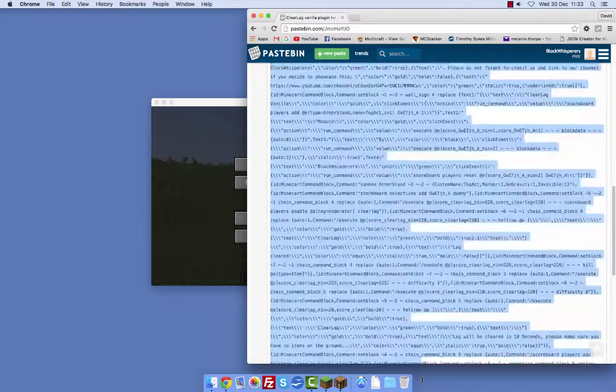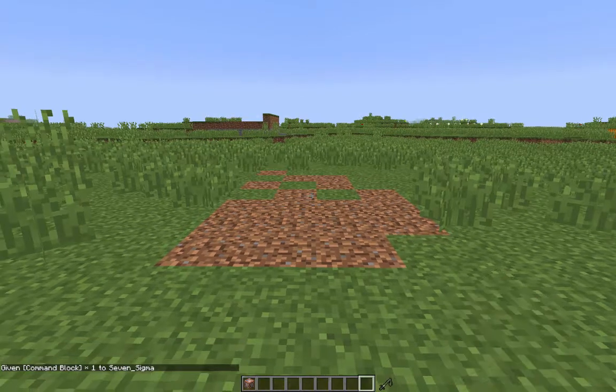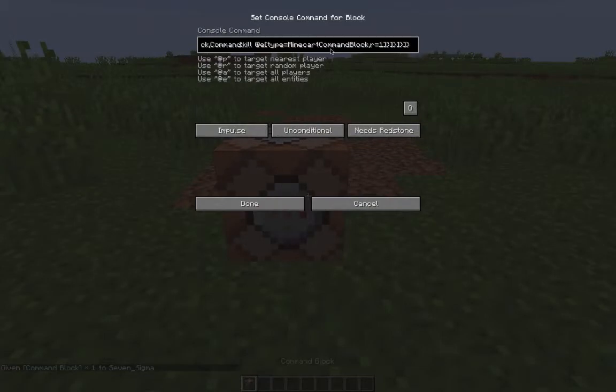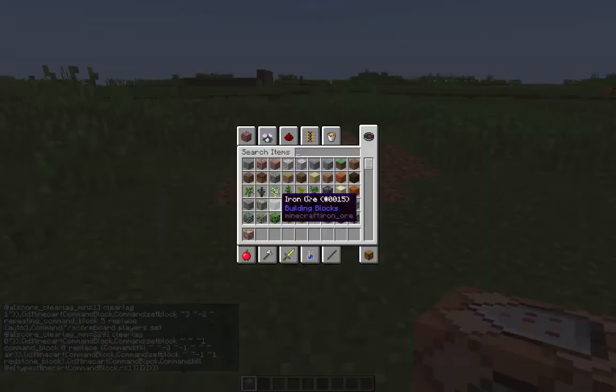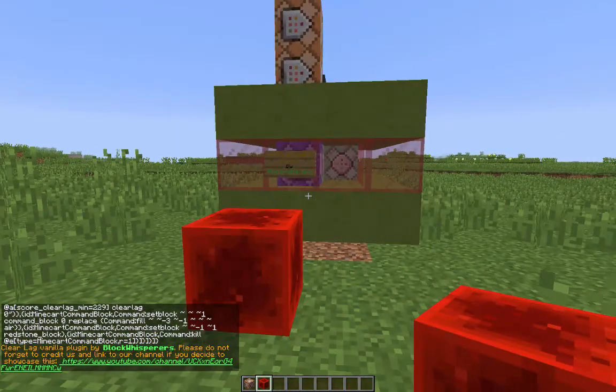Just copy that — Control+C or right-click and copy — and then go back into the game. Give yourself a command block, place that down, and then paste the command in here, either Command+V on a Mac or Control+V on a Windows machine. Then we need to activate the block.